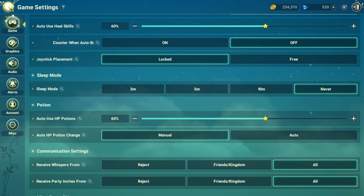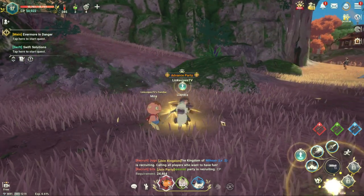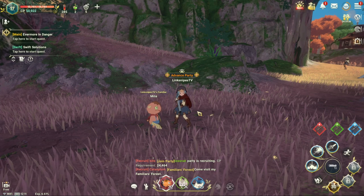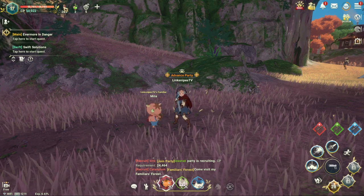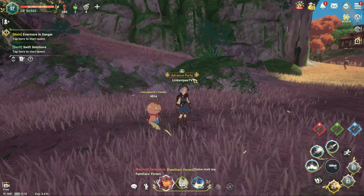From that point, you should be absolutely fine. For example, I have a healing ability, and I will only use it when I'm at 60% health or lower. I will only use a potion when I'm at 60% health or lower. So that pretty much covers that.